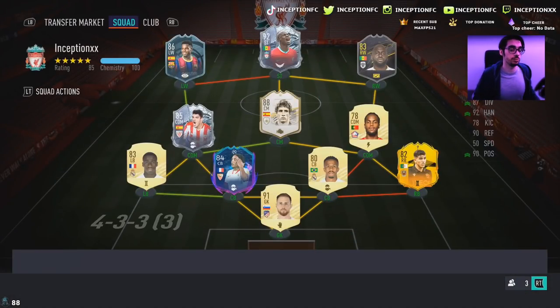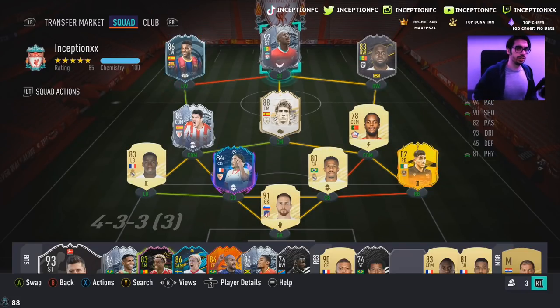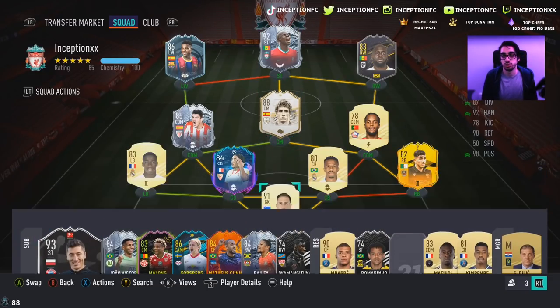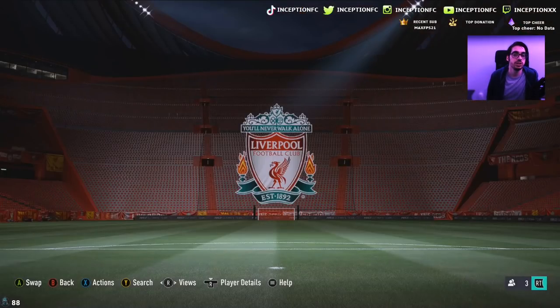There are going to be a few players that are totally going to unlock this Thiyub card for whatever reason — obviously he's from Senegal, so if you're making a Senegalese team, there are a couple of cool things to work with. Mane and Thiyub both play for the national team. Maybe people are doing it for the sentimental value, or they just want to build a certain League 1 team. People have their own reasons for doing different things. Let's get into a game and see how he plays.